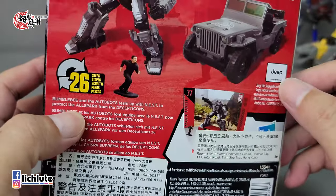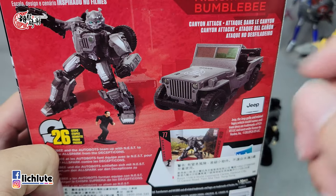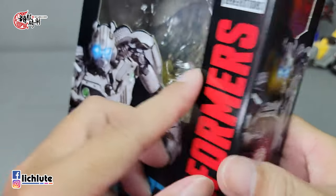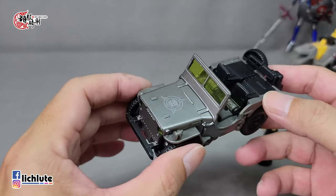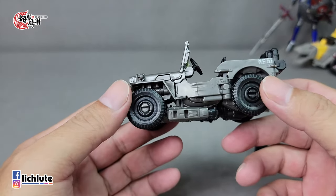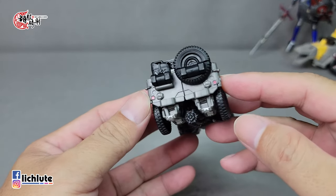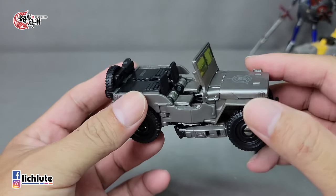今天给大家介绍这一款SS77号巢穴配色的Bumblebee。这是电影第二集里头出现的组织，博派小队为了从狂派那里夺回All Spark。电影第二集确实有一个追击狂派的系列，那个系列可以说是非常经典。这一款配色我比较喜欢，前一阵子网络上出现台币499左右，我就把它给买了回来。